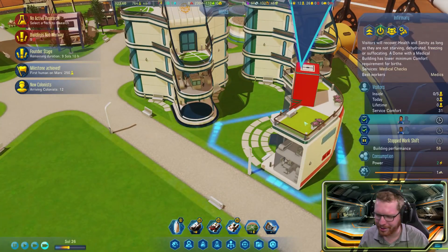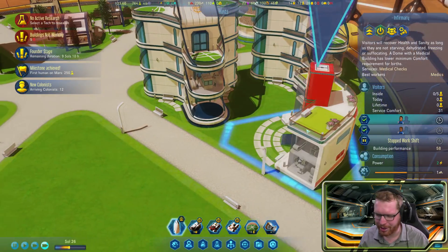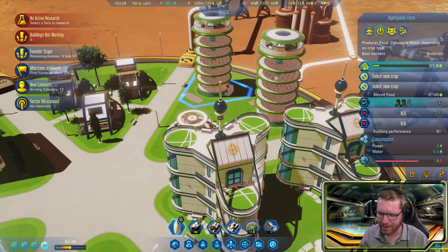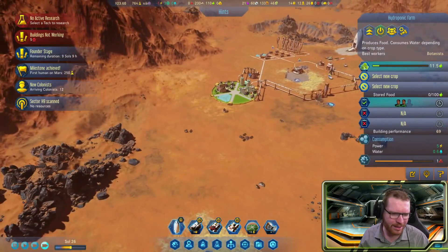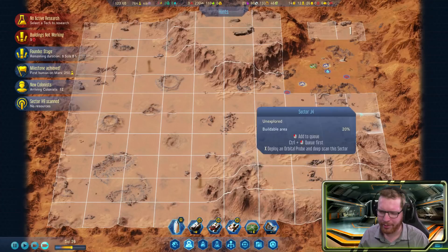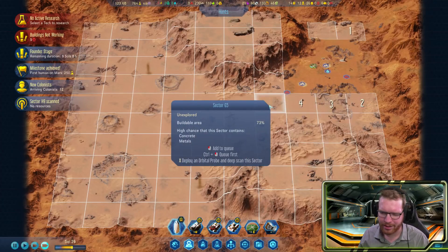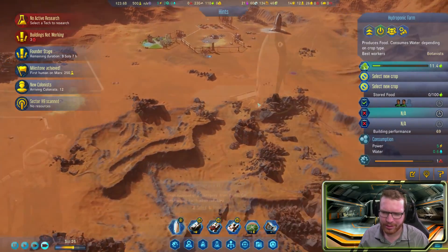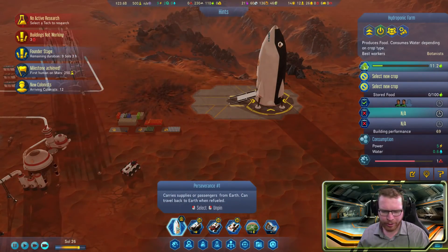The scientists have naturally chosen to work in the science centers, medics have spread out across two shifts, and people are working the farms. One sector scanned with no resources — we'll queue up the next set of sectors to be scanned as well.